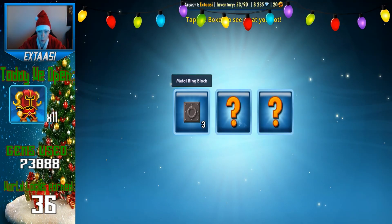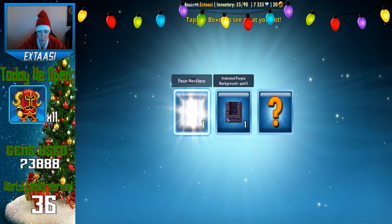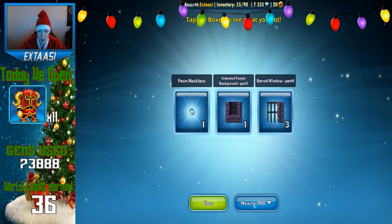We didn't get anything good — only those blocks, food and grade. A bad Metal Ring Block and Patterned Metal Background. That is not good. That is not good.